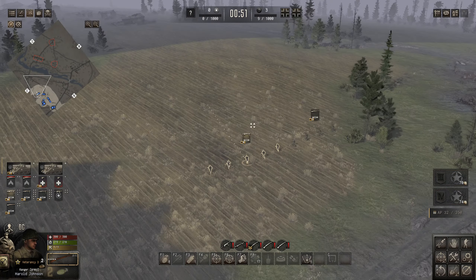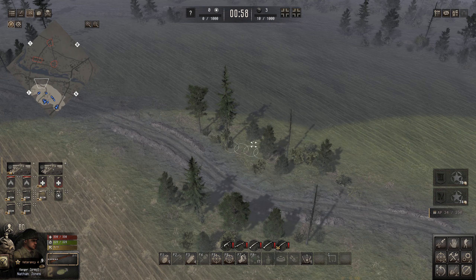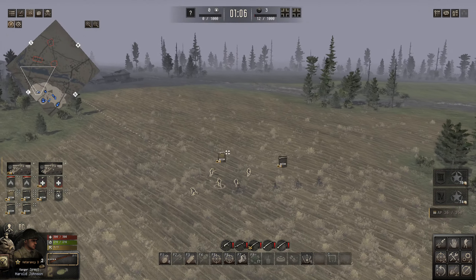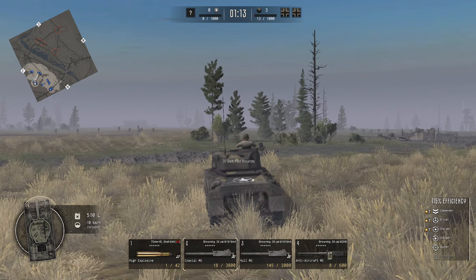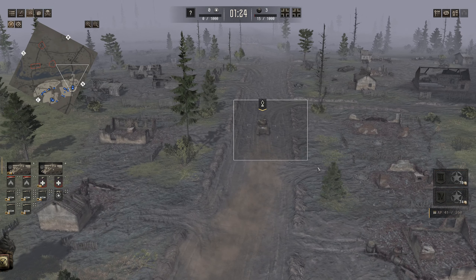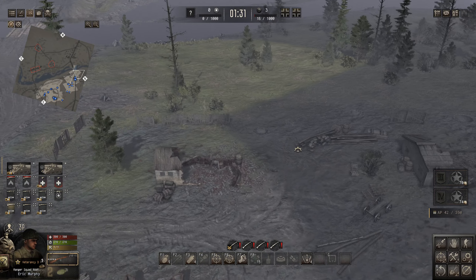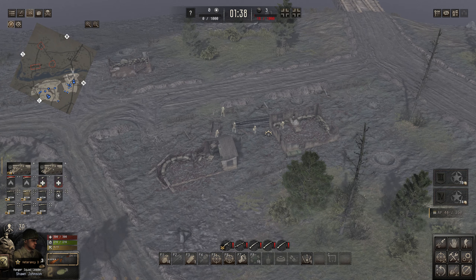We'll use these infantry units to secure the position up here, set them up and break them off. We'll set some troops up watching the middle point, and we'll probably not push up until wave three comes in because we'll need all those reinforcements. Things are moving into position — the tank's up there first. There's quite a lot of good cover around here we can take advantage of.